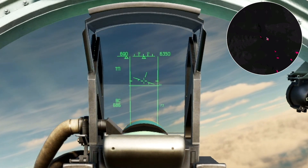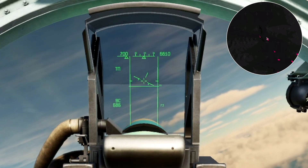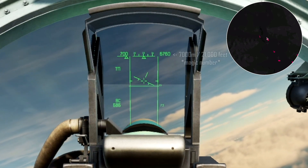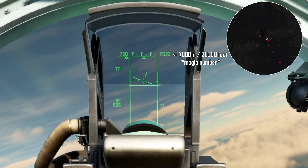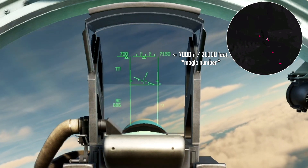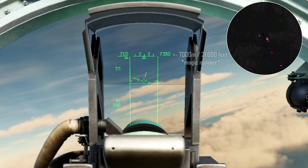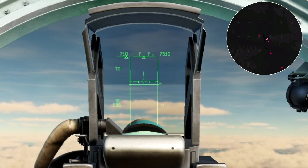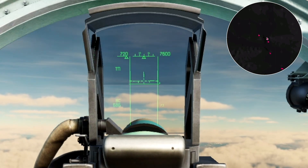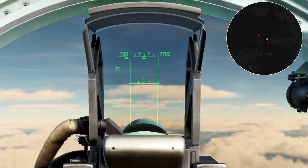Right now I'm in vertical scan mode and some indicators are still there — my airspeed and altitude. The magic number for the SU-27 and J-11 variants is around 7,000 meters, that's 21,000 feet. At that altitude, you can fly on afterburner nonstop and your fuel consumption will be barely higher than if you were on the deck flying above the trees at 95% thrust.